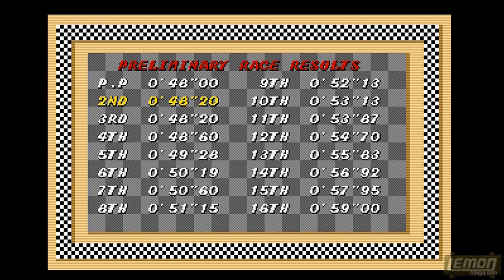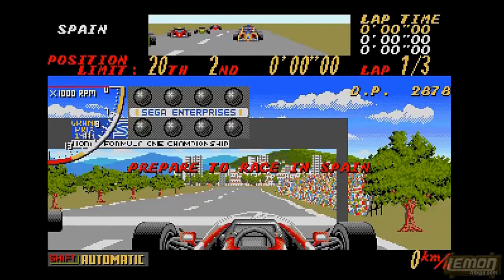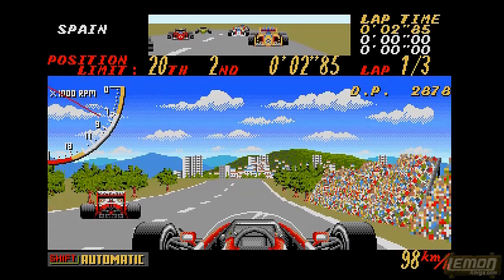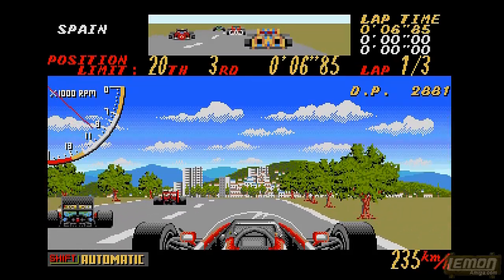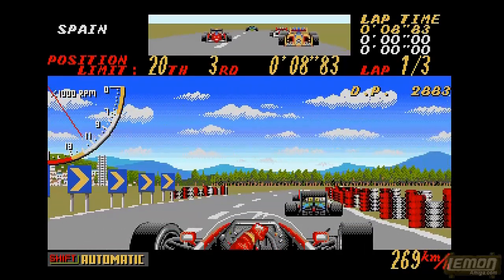Super Monaco GP was coded by Zara Johannes, who created Super Hang-On amazingly in 1988, which was very well received. He used the same game engine to create Power Drift for Probe in 1989 — not very well received — and then the very bad Harley Davidson game in 1990. Super Monaco GP in 1991 is an upgrade, ranking somewhere near his great success with Super Hang-On, but maybe not quite. He then moved on to Smash TV in 1991. On the Amiga we've managed to qualify second in Spain.